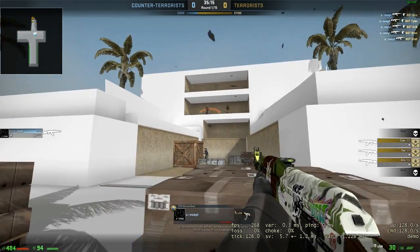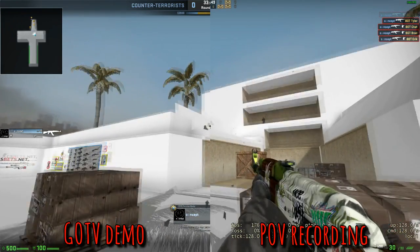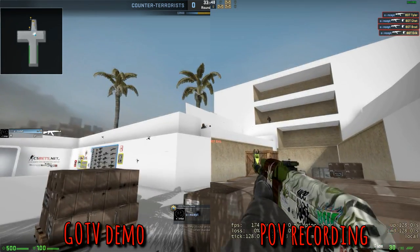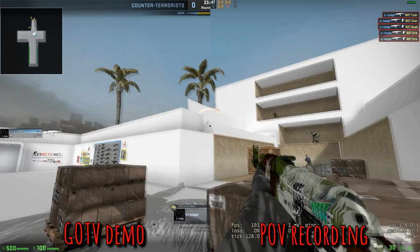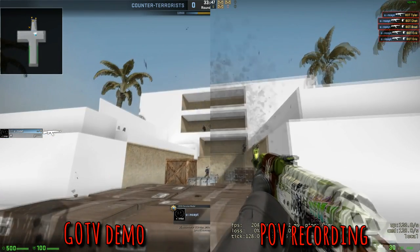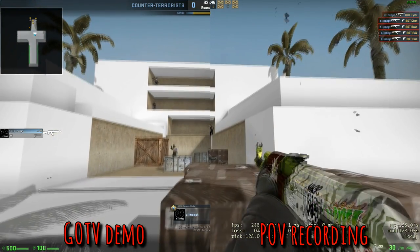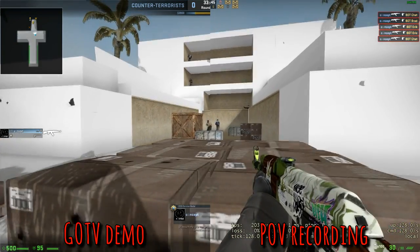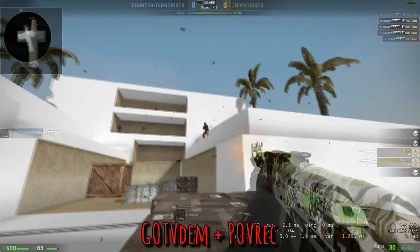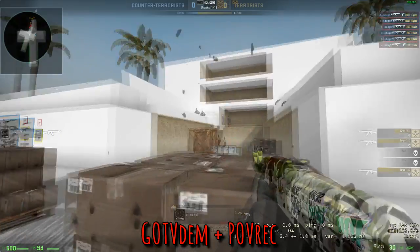As far as 128-tick GoTV demos on a local server are concerned: on the left is a GoTV demo with interpolation turned off, and on the right is a point-of-view recording recorded with ShadowPlay. These two things are virtually identical, minus the screen shaking from the recoil effect on the POV recording and the interpolation effects on the GoTV demo. Once I make the GoTV demo 50% transparent and place it over the POV recording, you should be able to pause at any time and everything should match up.